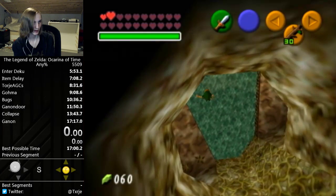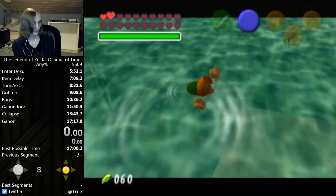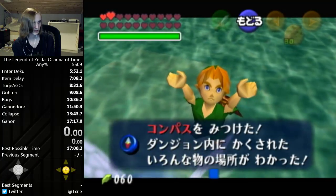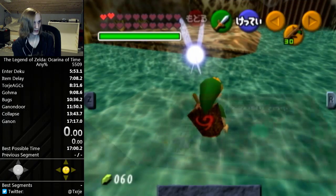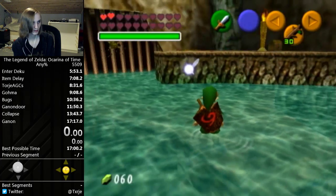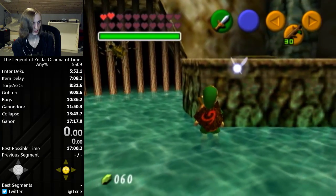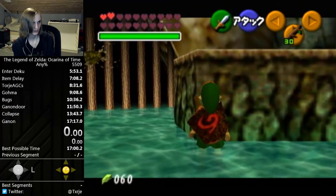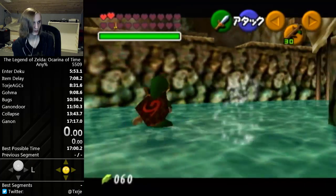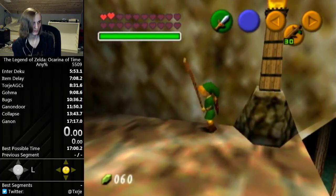As you can see in my inventory, I have sticks and arrows. When I surface from the water I get a glitch text box and an invisible item. If I pause now — bottle. And now we use this bottle to do the wrong warp, so we can skip from the first dungeon to the final part of the tower collapse sequence after beating Ganondorf.